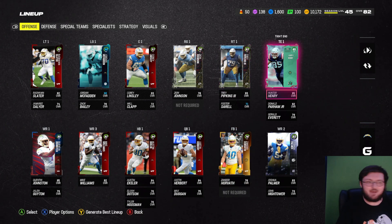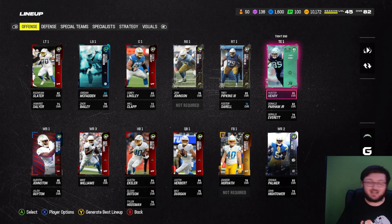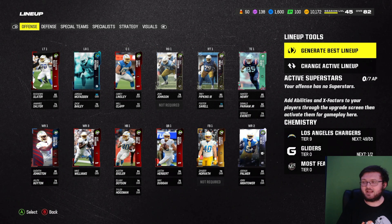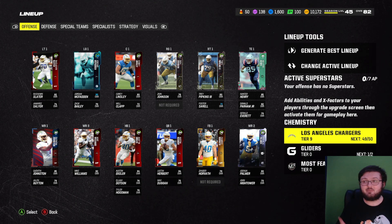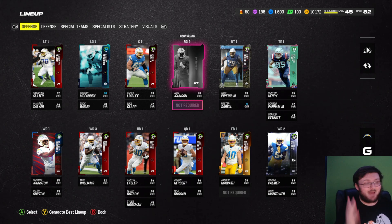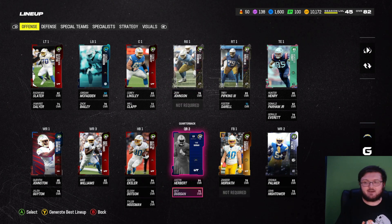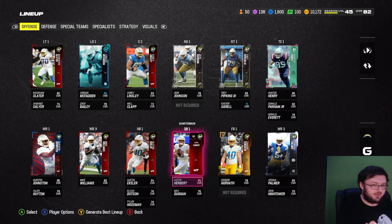On offense, we don't have the maxed out Donald Parham, but you can get a maxed out Donald Parham that's a 90 overall. I currently have the 82 overall version, but you can get a 90 overall version - that's insane. Now the reason we're 49 out of 50 is because we currently don't have the backup right guard - I can't find him on the auction house - and the backup tackle, who also is not on the auction house. If I get any of those cards, I get maxed out 50 out of 50. Other than that, this team is fully maxed out outside of the quarterback.